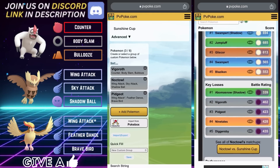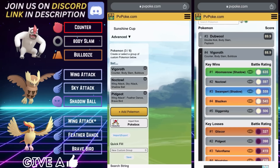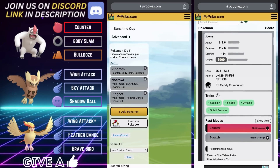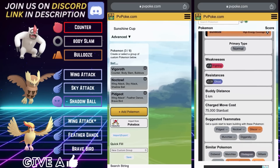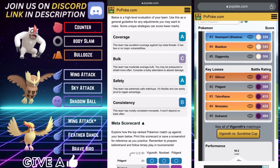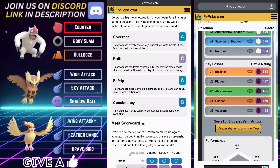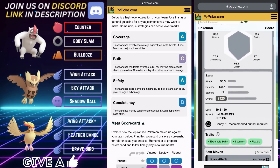I chose Vigoroth because it beats the other two common leads you'll see with these two Pokémon — that being Swampert and Galarian Stunfisk. Vigoroth is the best option to pair on the lead because it handles those Ice and Steel types plain and simple, and it beats the other two anti-steels in the meta: Stunfisk and Swampert. The scorecard shows an A for coverage, C for bulk, A for safety, and B for consistency.